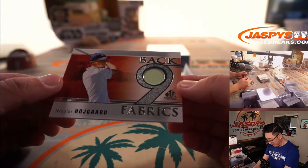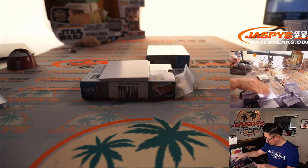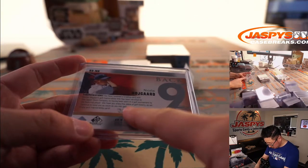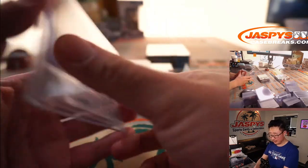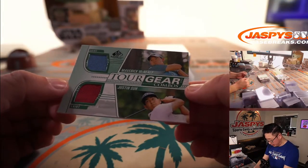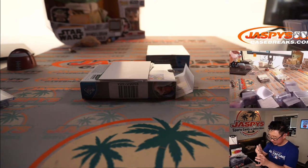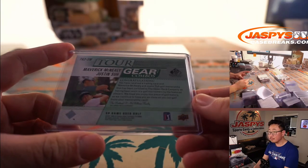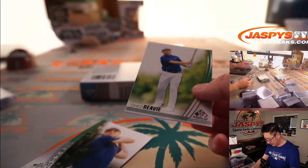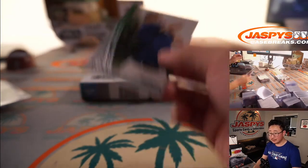Another one is Back Nine Fabrics — Nikolai Hojgaard, a piece of his shirt having been worn in a golf tournament by the featured player — tournament worn. There's Maverick McNeely again, piece of his shirt, and Justin Su, piece of his shirt — tour gear. We've got a couple of base cards here: Justin Thomas and Shea Revy. And that Justin Thomas is a rookie — it says 'Rookies' right on there.